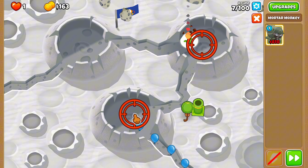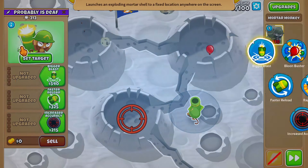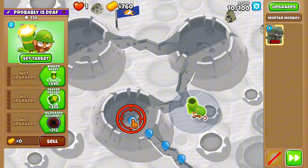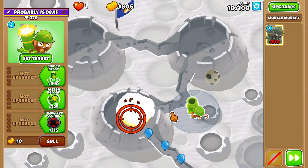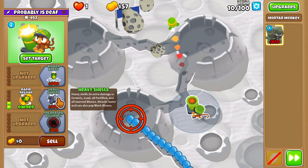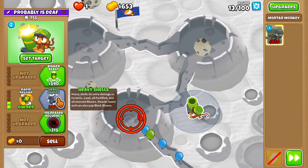I'm playing on this map called Moon Landing — it's actually a decent map for mortar monkeys. One of the first problems is that black balloons are coming soon. Black balloons are resistant to all explosives, and mortar monkeys shoot explosives. Luckily, mortar monkeys can pop black balloons if we get Faster Reload and Rapid Reload.